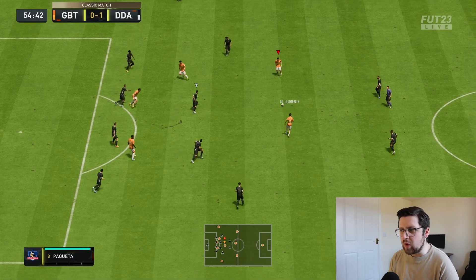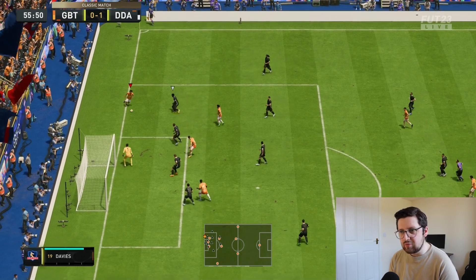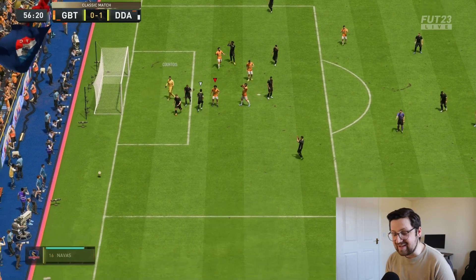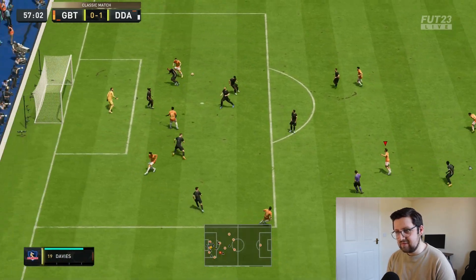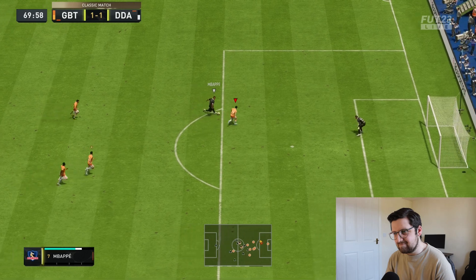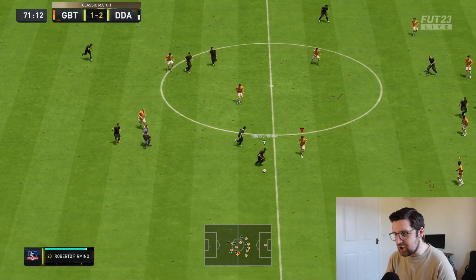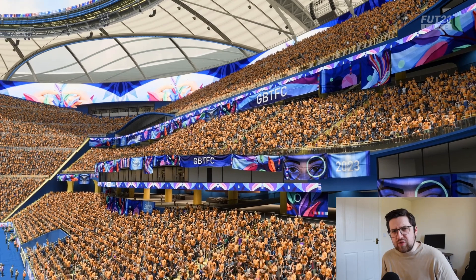It doesn't feel like width is an issue with the attack — look where my wing back is, right by the byline, so there's still width. The middle men are easy to link up. But I really don't like how often I'm having to run backwards chasing runners — that just doesn't feel safe enough at the back. We lost that one two-one.